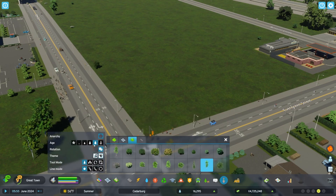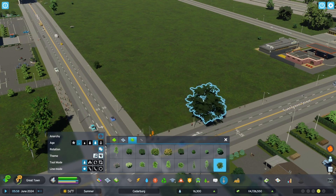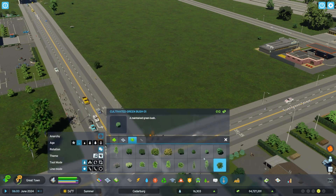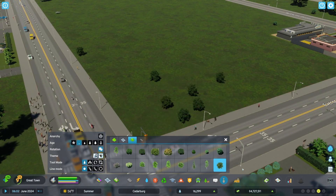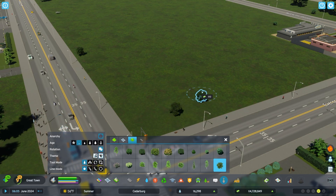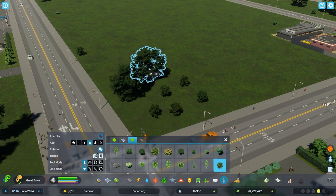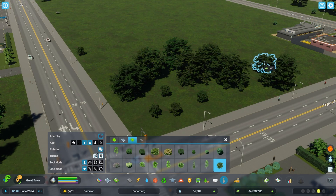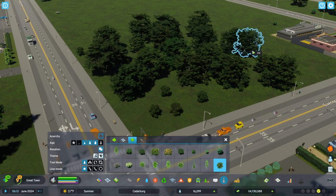The next mod is Tree Controller, which gives us more control over how and what type of trees we place. In vanilla Cities 2, placed trees are always young. With Tree Controller, you can select what part of the tree's lifespan you want and drop it down fully grown if you choose. It's certainly not a requirement if you prefer trees to grow, but for me I want the satisfaction of seeing an area complete before moving on.